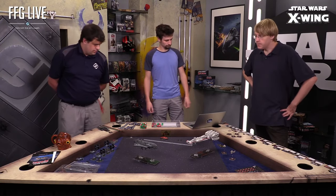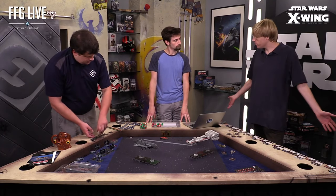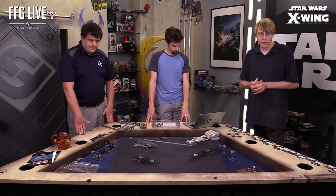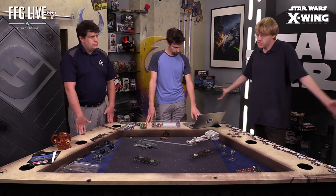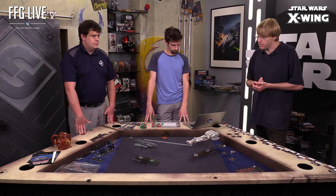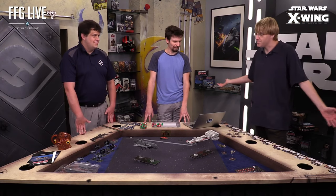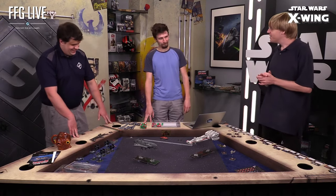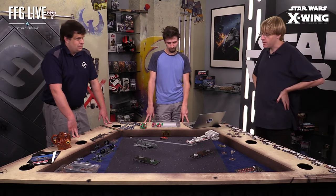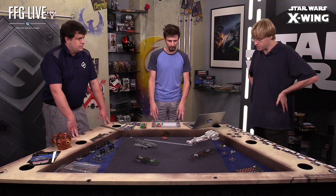We're playing a 400-point game. One thing about these scenarios is there's a fair amount of point flexibility — this one is written for 300, but we decided to go 400 to show more on the table. We're playing Atmospheric Entry. My plucky band of rebels is trying to deliver some key payloads — probably medical supplies — to a planet blockaded by the Empire. I have to try to break through Brooks's atmospheric barricade.